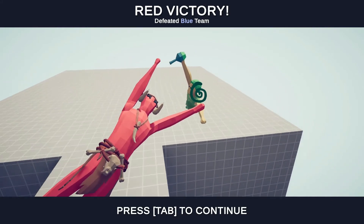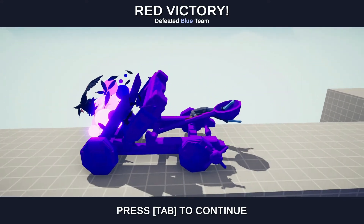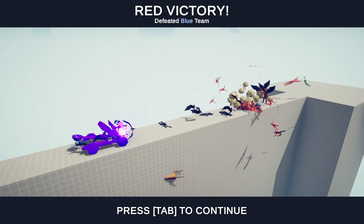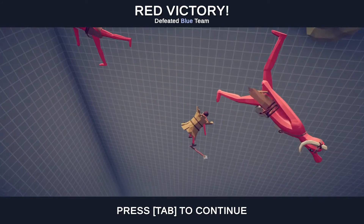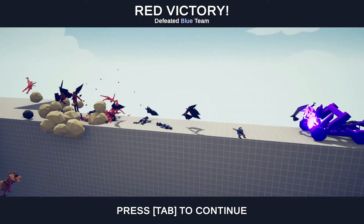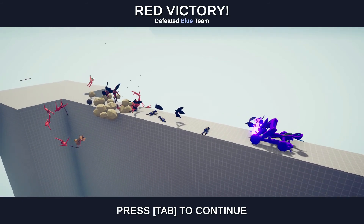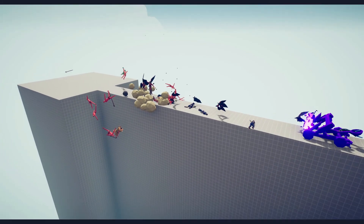Where did that boulder go? Oh, it took out a bunch of guys right there — yep, it's a red victory! That was a pretty intense battle. What's left: a potion seller, a spear thrower, two scarecrows, and a bunch of crows that I think ended up getting the catapult. But mainly it was the minotaurs that just launched everyone off the side. That's basically going to be it for this episode. Next episode I'm going to start another campaign section. Make sure to leave a like and subscribe — thanks for watching!